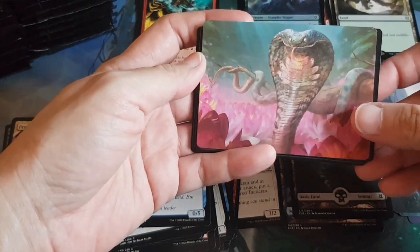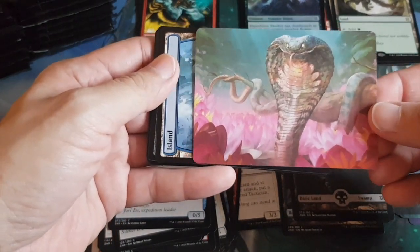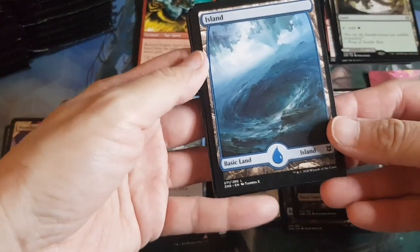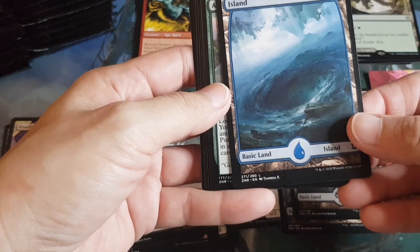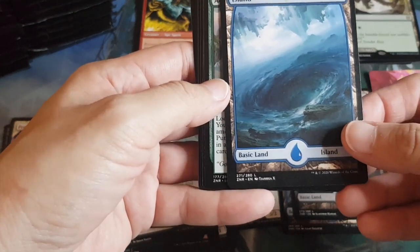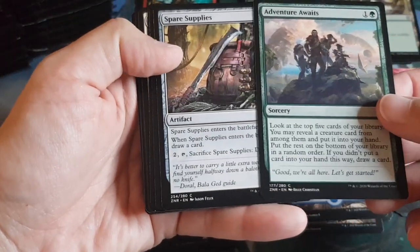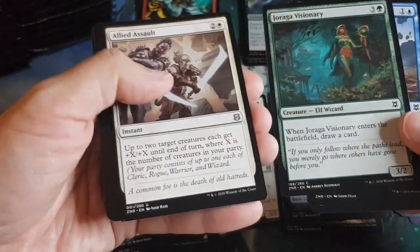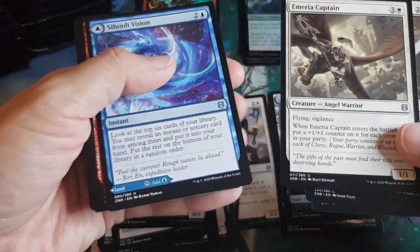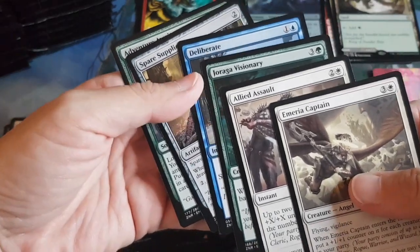Monica opens pack four. Art card is Lotus Cobra — so pretty! Land slot is a beautiful Island — looks like the middle of the ocean about to erupt, with a Kraken. This is a different way of opening Magic. I kind of like it — I'd prefer this over a regular booster. Collector boosters are too steep in price, so this is the sweet spot.